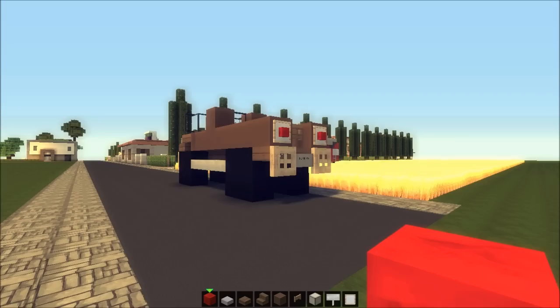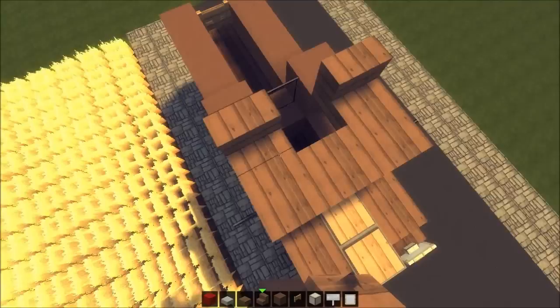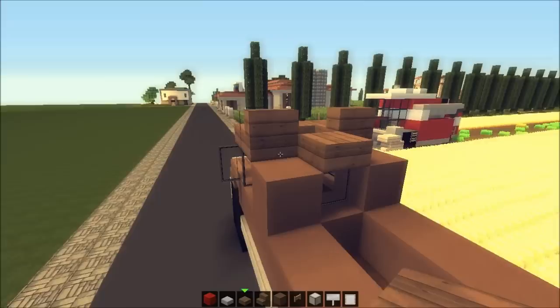Let's finish this off — we're going to place a little roofing here. Place two stairs, one on this side and one on this side, and a normal slab of wood in the back just like this.